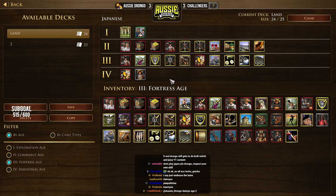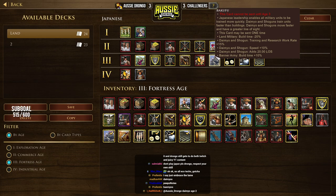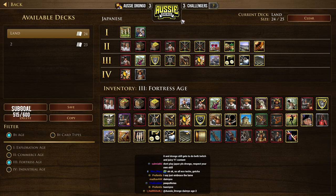I want something that means I can produce a lot quickly. Japanese Leadership enables all military units to be trained more quickly — that is exactly what I want. Is there anything in chat that I'm missing from this deck? I think this actually looks pretty good.